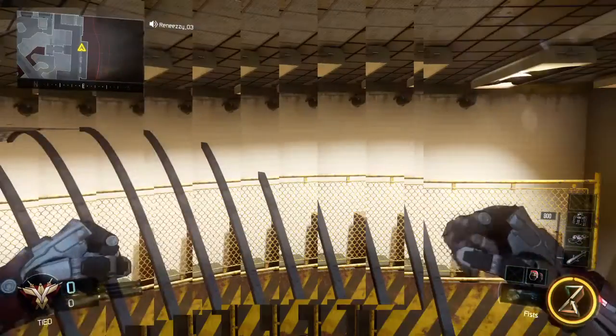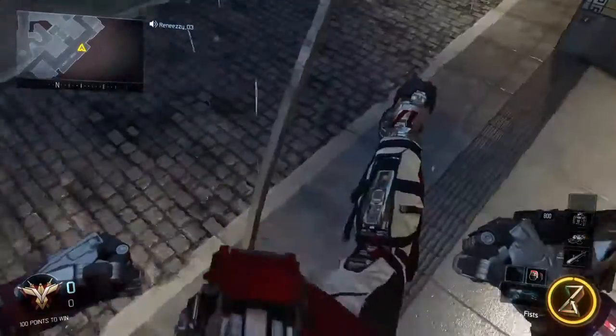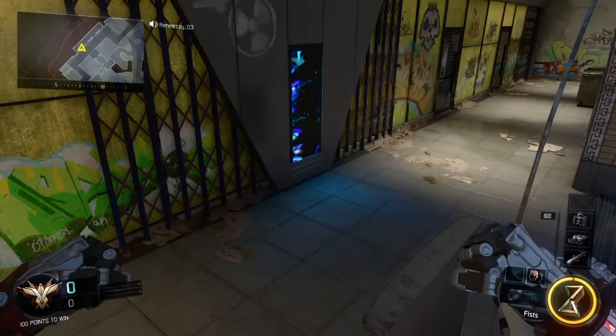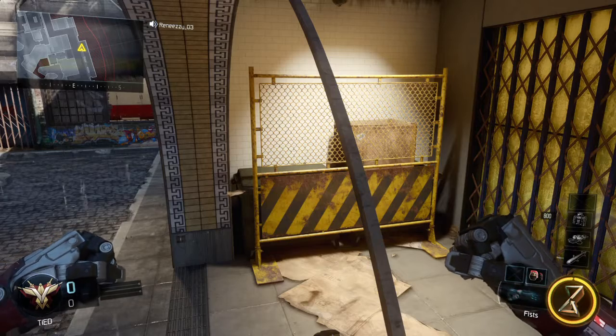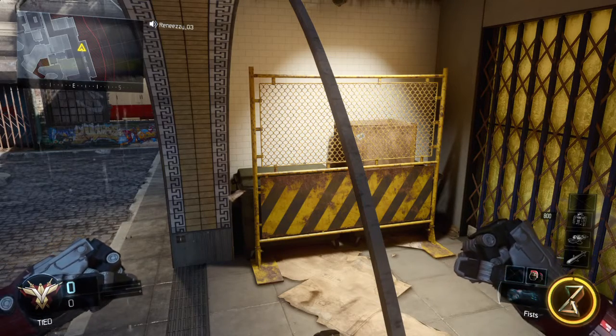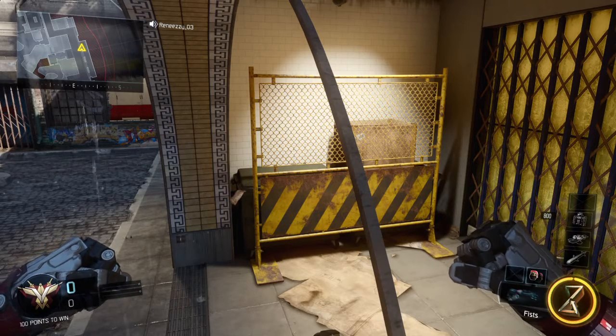What you want to do is crouch so you can see better. Sometimes if you crouch it won't work — it's probably because you're not doing it right. But yeah, this is a cool glitch that my friend showed me. I put his name in the description and I give him all the credit because he showed me this glitch.